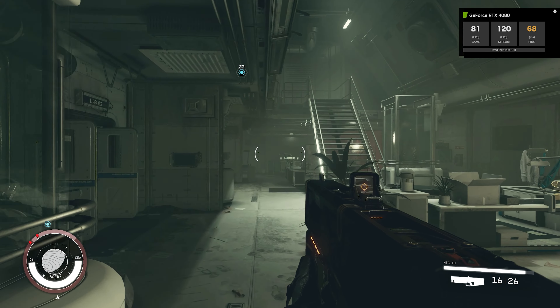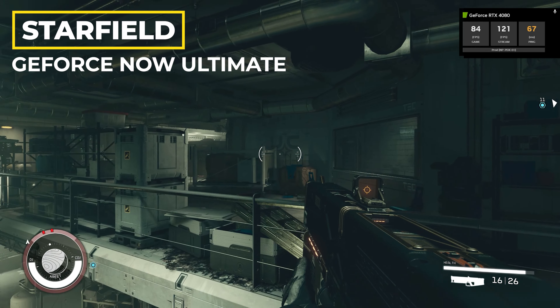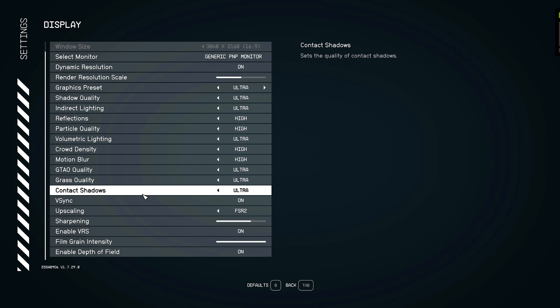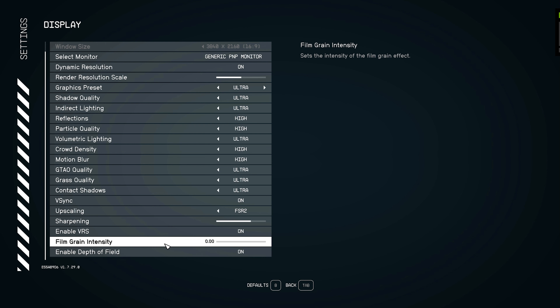Starfield has officially landed on GeForce Now, and I'm here to give you a quick look at what the title looks like running on GFN's Ultimate tier. To kick things off, let's take a look at the in-game settings, in which the resolution is set to 4K and the in-game preset graphics quality is set to Ultra. The only two options disabled are Motion Blur and Film Grain.